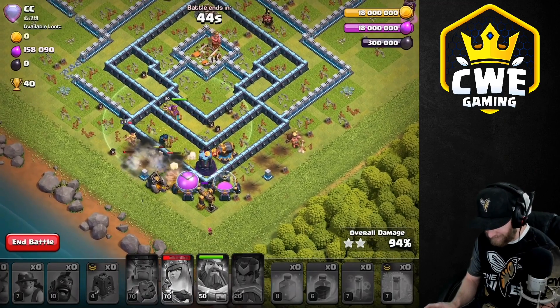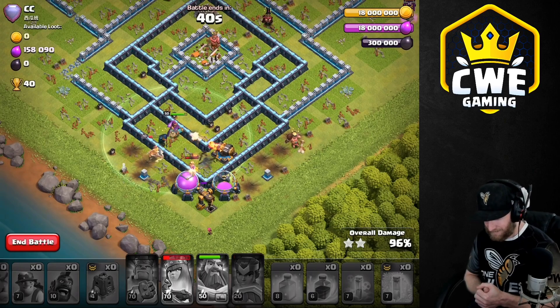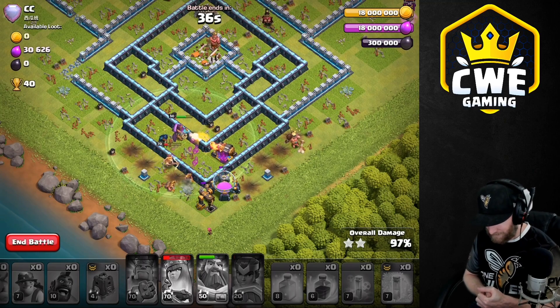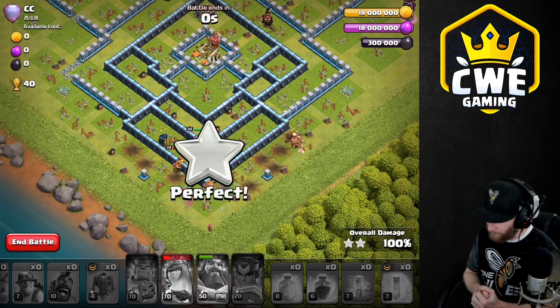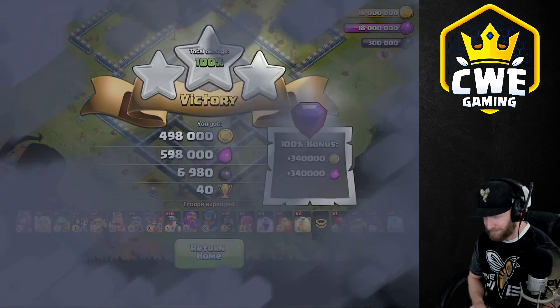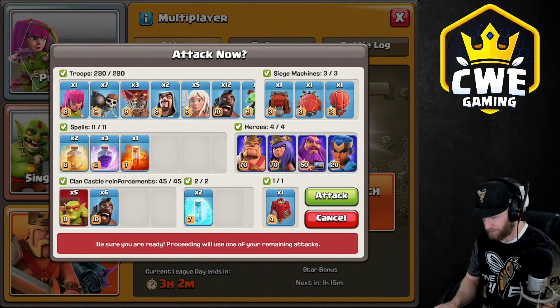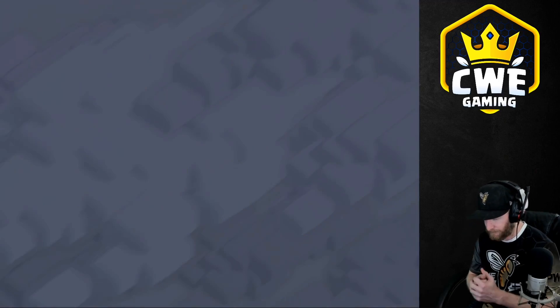I saw the miners were underground when they got hit by the bomb tower, so that worked out nicely. We're getting some heavy traps down here, not a lot left though. There we go, guys — we're off to a rough start at the start of the stream, but we got this one. There's the three star we're looking for! Let's go. Your own life — three, two, one, here we go.